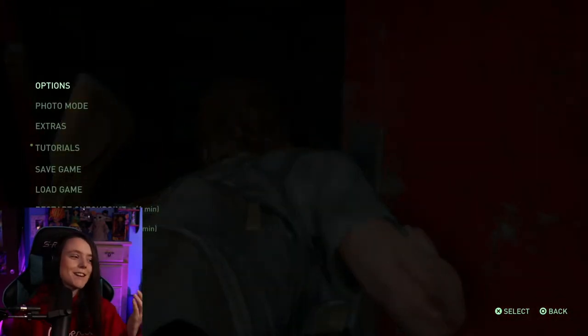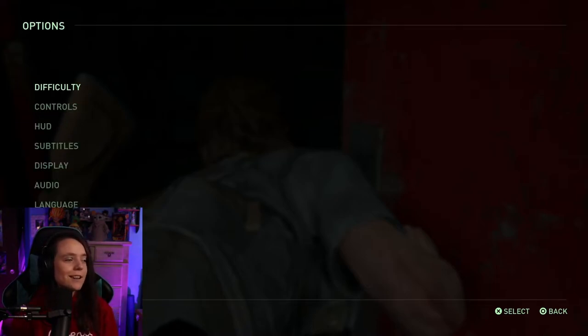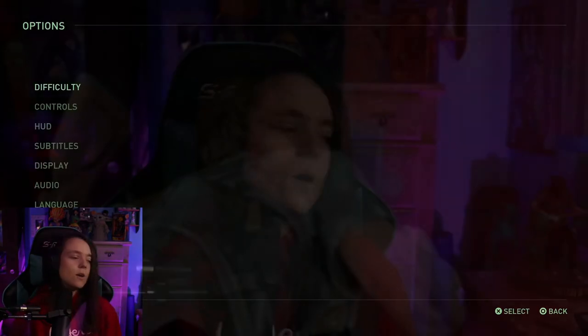And there we go — that is three ways you can do Hillcrest, the red door. All ways work, some ways are better. Just to prove to you guys that I was on grounded difficulty — grounded, there you go. If you enjoyed this video please do like, subscribe, comment, and all that fun jazz. I will see you guys next time.